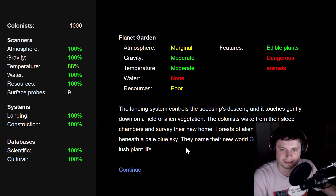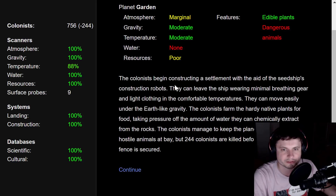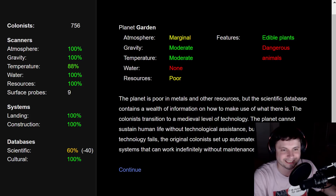Forests of alien vegetation stretch away beneath a pale blue sky. They name their new world 'Garden' because of its lush plant life. The colonists begin constructing the settlement with the seed ship's construction robots. They can leave the ship wearing minimal breathing gear in comfortable temperatures under Earth-like gravity. The colonies farm hardy native plants and chemically extract water from rocks. Unfortunately, 244 colonists are killed by the planet's hostile animals before their perimeter fence is secured. The planet is poor in metals, and the scientific database guides them in making use of what there is.